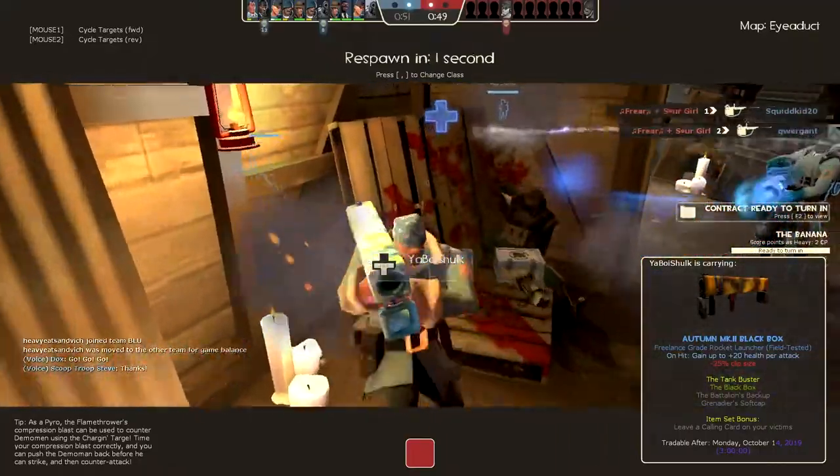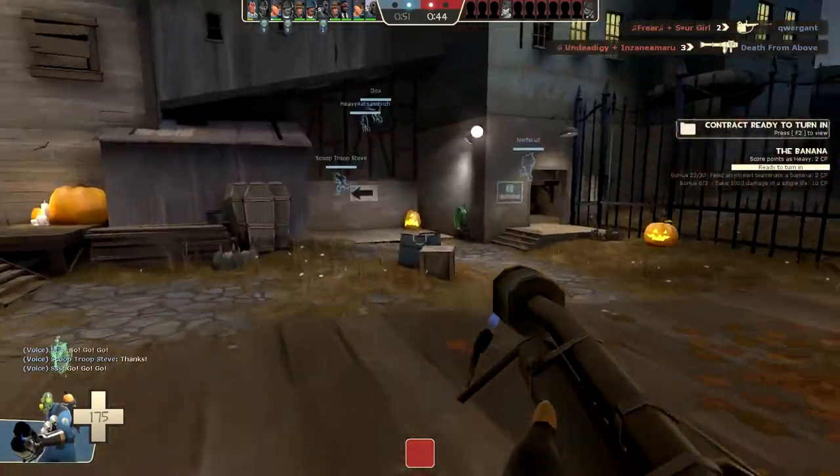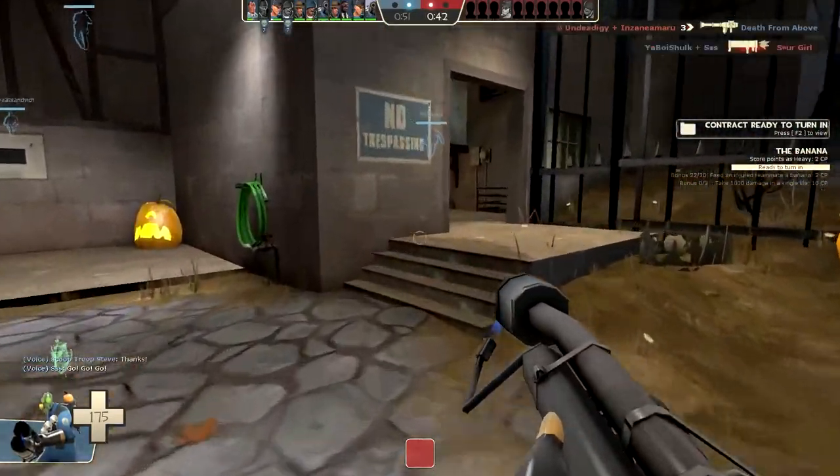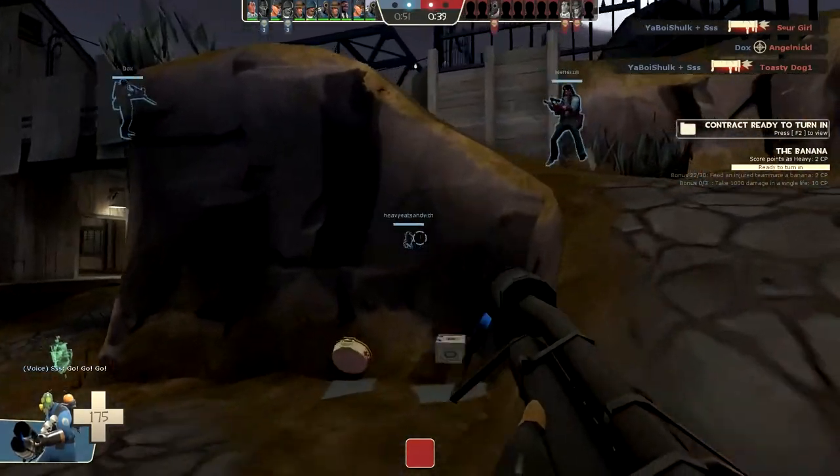The team looks focused. We got a black box soldier going out here. Now if I could hook up with them, as opposed to being this rogue Pyro.